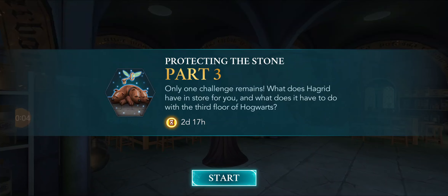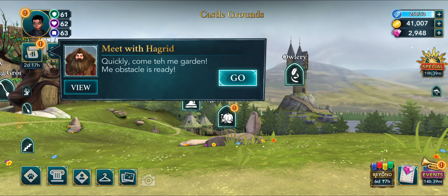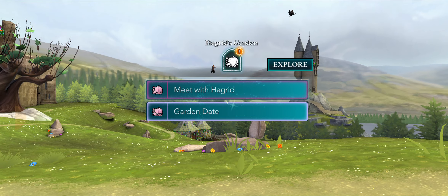Hi everybody, welcome to my TSTO Harry Potter group and YouTube channel. Time for Part Three of Protecting the Stone. We've been doing these little challenges to see if we can protect the stone and keep people out with these obstacles. We're on to the next one — one challenge remains — so we have to go see Hagrid and see what he has in store for us on the third floor of Hogwarts. When we finish all four parts, we unlock a tappable Fluffy — the three-headed dog. I've only started watching the Harry Potter movies for the first time this year and I found them fascinating.